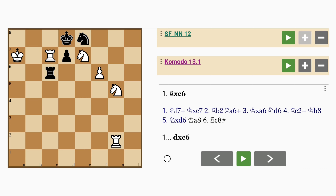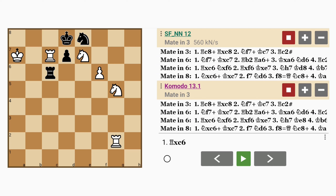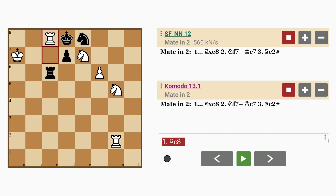If you have, that's great. If not, let's explore it together. You can actually win in mate in 6 — half the time as the next best move — if you play rook to c8 check.